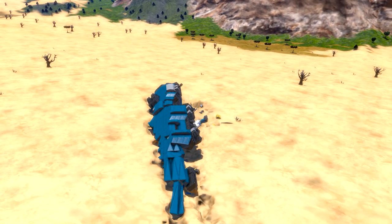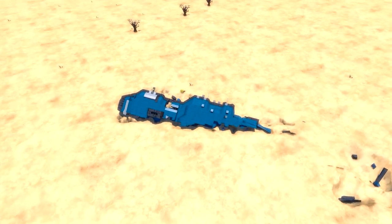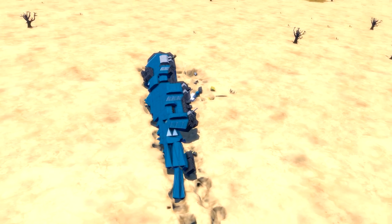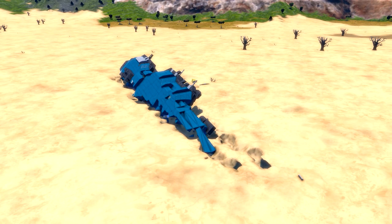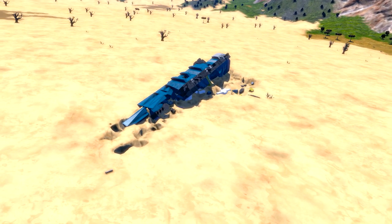I'm going to throw the ship down the mountain and hope to see a little bit of a different crash. This is now my fifth or sixth try to crash it down, and every time it goes into the ground. Maybe it's because of the mods. So I'm going to leave it like that.